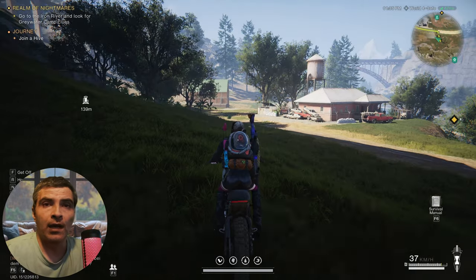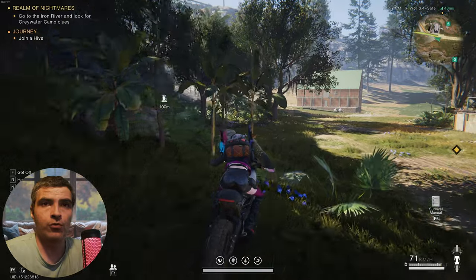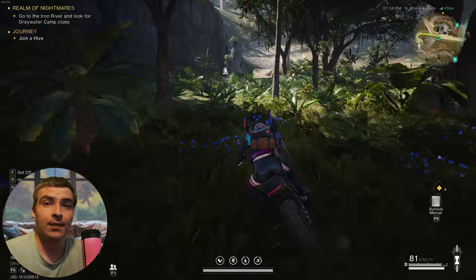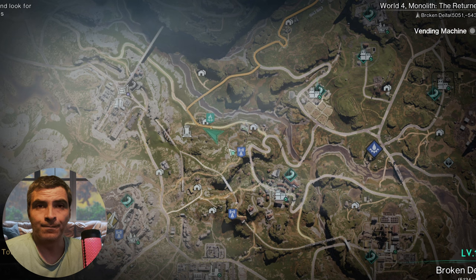Hello everyone! In this short one, I'll show you all you need to know about Silo Sigma in Once Human. I'll show you both bosses this time. The silo is located in the north-western part of the Broken Delta in the first area and can be done early, I believe.